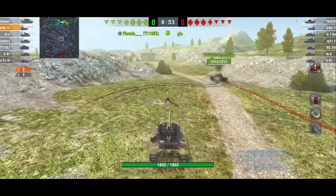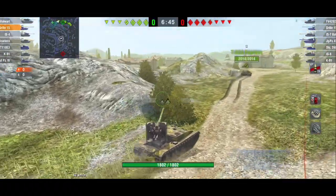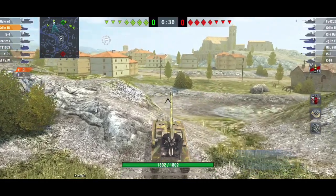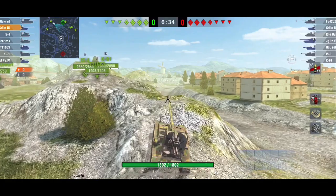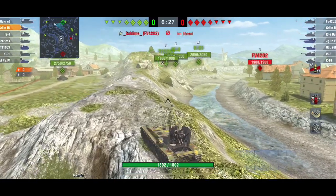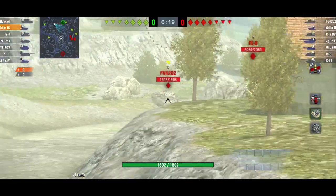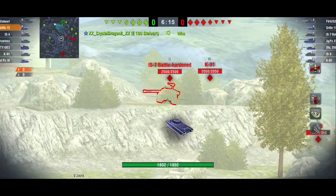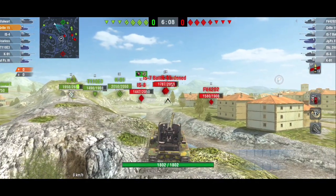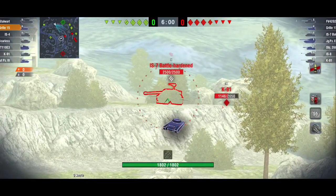The Grill is a tank destroyer, so you constantly want to be putting yourself within radius or positions to be constantly supporting your team — thinking about ways that you can be that support as your team is moving about the map, as your lights and mediums are positioning to spot, as your heavies are moving up to side scrape on the front lines. You'll notice I'm putting myself within a center radius of where my team is — I've got my medium on the right, my team on the left, and I can support either depending on where they are.